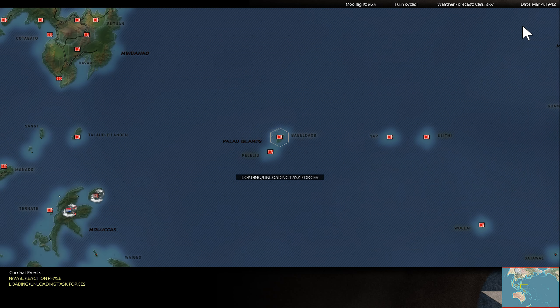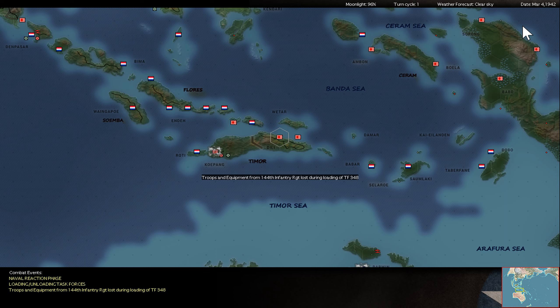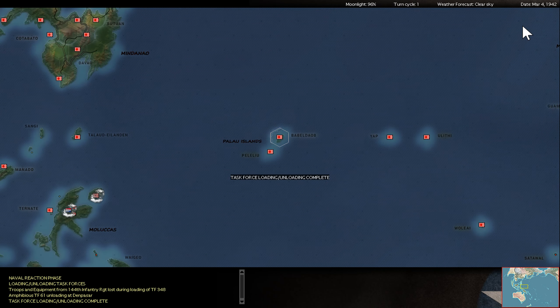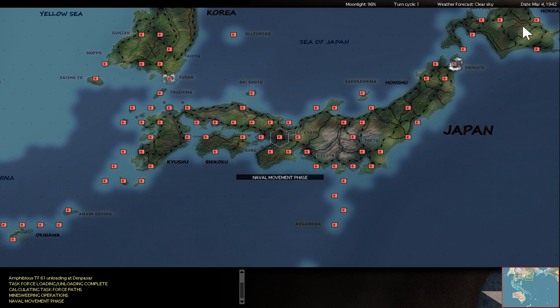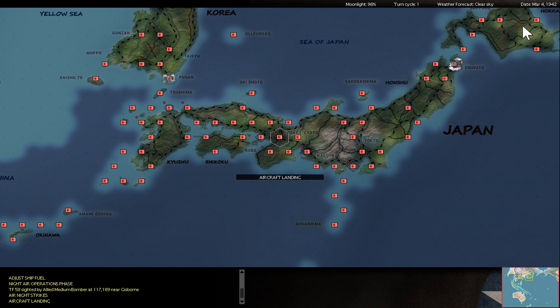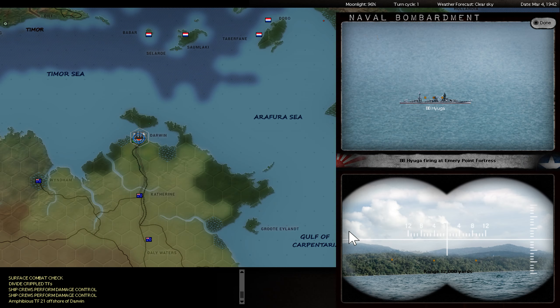This is now 4th March 1942, which means I have four weeks left with the Amphibious Assault bonus to achieve any greater operational success by capturing additional bases. My main focus is the northern island of New Zealand, finishing Singapore and Java, and this turn I will also start my attack against Darwin.